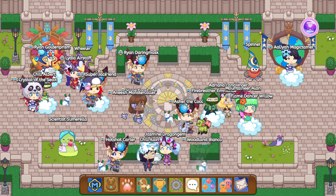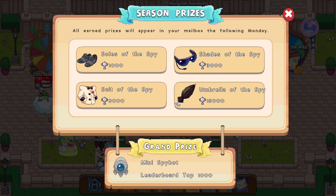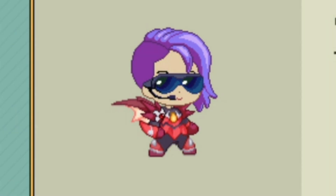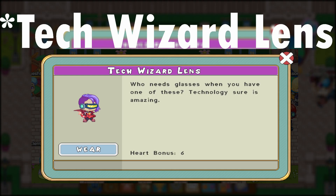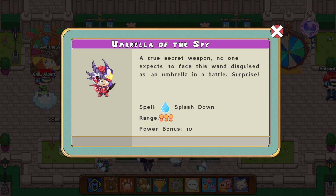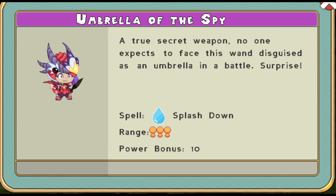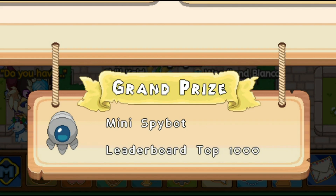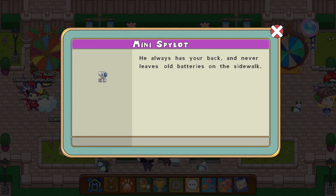Now we can check out the arena, guys. We can view the season prizes. Of course, we got the spy gear — that's super duper cool. We got the souls of the spy, that's pretty cool, looks like something from a spy headquarters. The shades of the spy — that's cool, it reminds me of another mask thing, Robotech lasers, from another membership box. We also got the suit of the spy and the umbrella of the spy. Power bonus of 10? That's it? Not 15? That's not good. I wish they made it 15, because there's no point getting that one. And of course, the top 1,000 get the mini spy box D-Buddy.